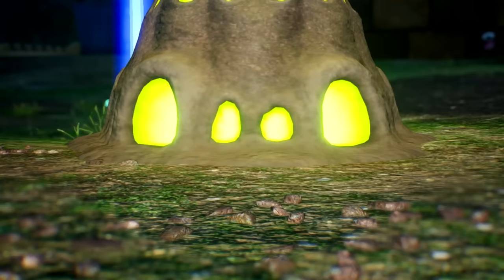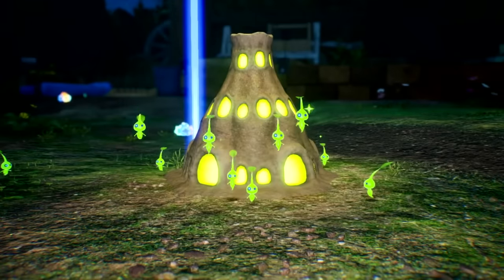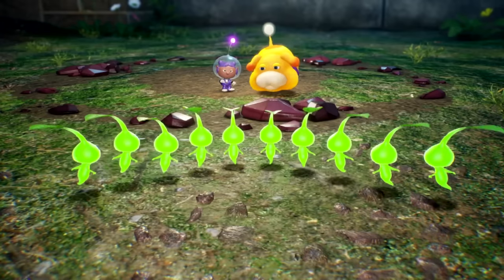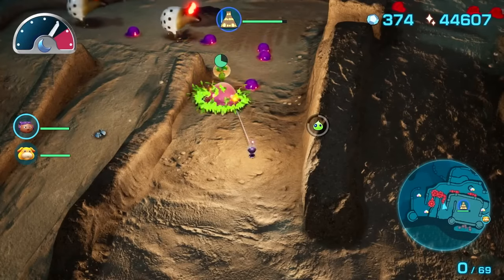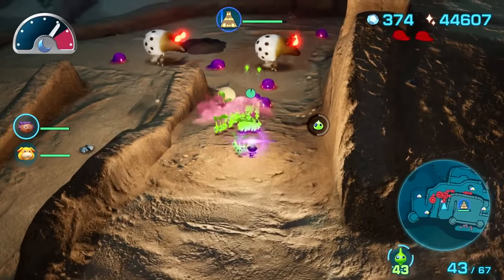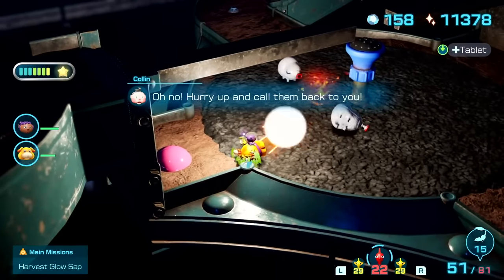Glow Pikmin are the other new additions, but they are really only available during night missions. There you'll trade in your real-time strategy-style gameplay for a simplistic tower defense format, where you're challenged to protect various anthill-like structures until morning using only Glow Pikmin. I didn't really care for these early on, but around the midway point of the campaign, they added some new terrifying creatures and secondary points to defend, finally introducing the complexity and enemy variety I craved.